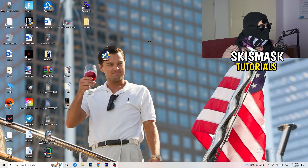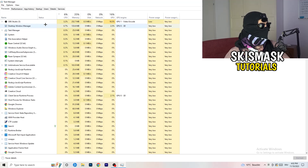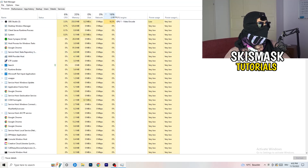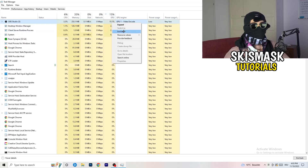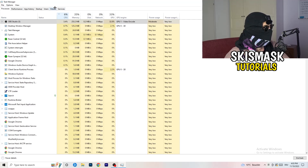Next, right-click your taskbar and open Task Manager. Go to the Processes tab — you can see CPU and GPU usage there. Click on the GPU column first and end every background task that's using too much GPU that you don't need. For example, something like Razer Synapse taking too much GPU — right-click it and click End Task. Once you're done with GPU, do the same thing for CPU.